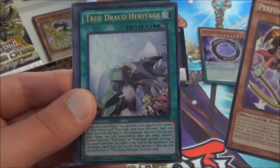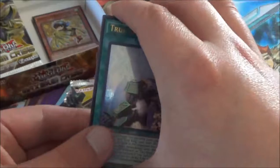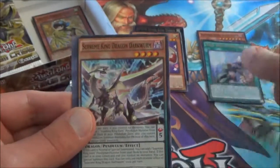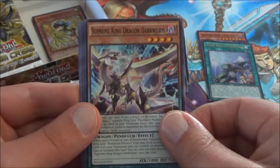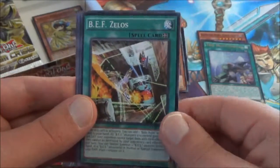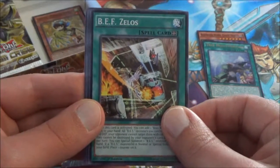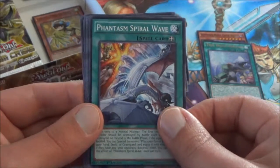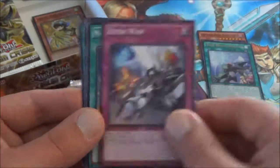And we have the Ultra Rare True Draco Heritage. This is a very good card for the new True King True Draco deck. Supreme King Dragon Dark Worm — I don't think I've ever seen that card before. BEF Zelos to help the new BEF Big Core MK3 card in the set. Phantasm Spiral Wave. And a Zephyr War. I think that's it.